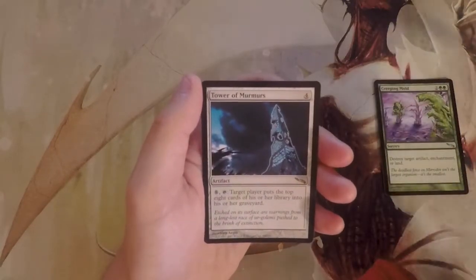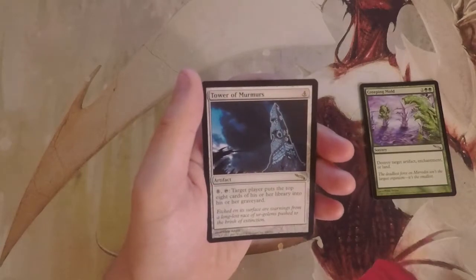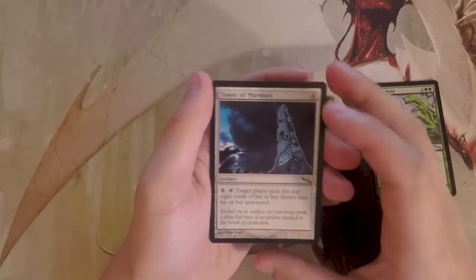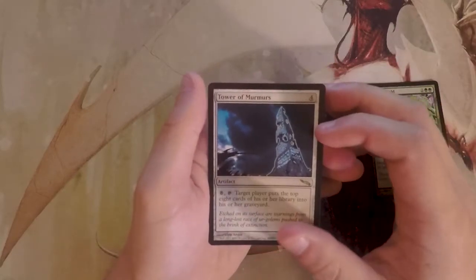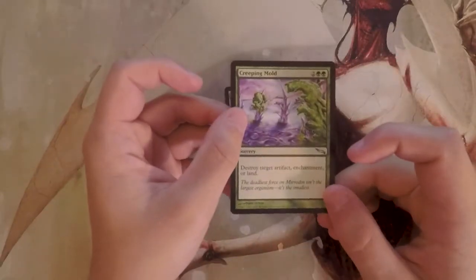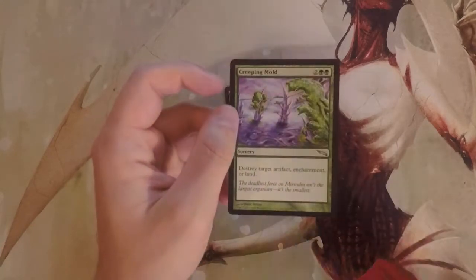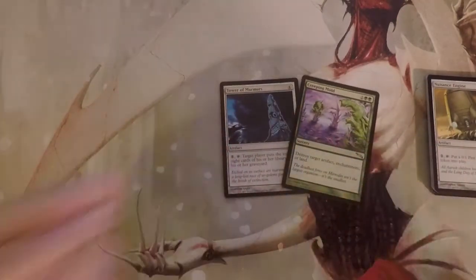Tower of Murmurs is our rare — an artifact for four. Pay eight and tap it to put the top eight cards of target player's library into their graveyard. That's hugely strong and almost a quarter of a deck right there, but eight mana to activate is just too high for me. Honestly it's probably just Creeping Mold — destroy target artifact, enchantment, or land is great in this format with artifacts everywhere, plus the flexibility of hitting enchantments and lands. So I'd pick the Creeping Mold, but tell me in the comments if you disagree.